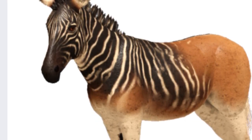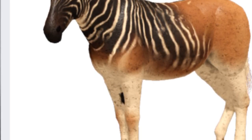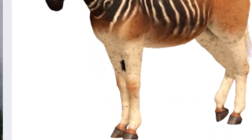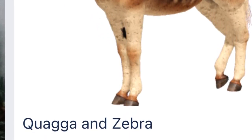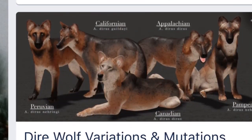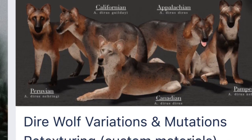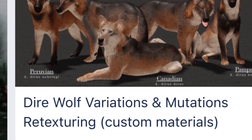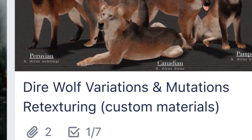Besides the Dire Wolf, we have the Quagga and the Virtual Zebra Skin. I'm hoping both of these get more food to eat, since there's not much for them to eat besides grass. Plus, they will be getting a new movement system, just like all the terrestrial animals in the game. Moving on, we are getting the Dire Wolf variations and mutations. These variations will occur when you spawn — they will act like how they did in Testing A, where if you spawn in, you might get a different coat than what you did last time.